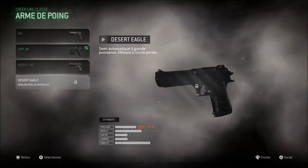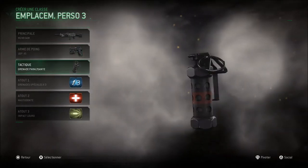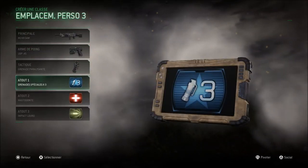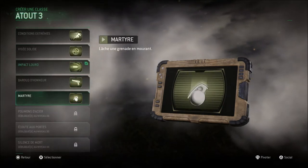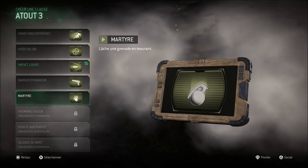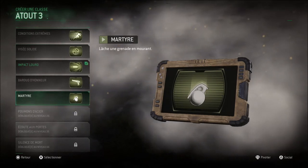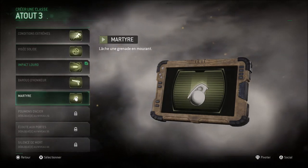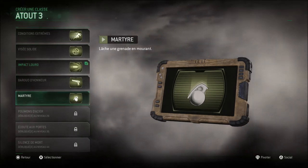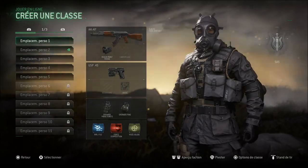Les armes de point, toujours. On attend bien sûr le Desert Eagle — c'était la meilleure arme, le meilleur pistolet. Les 3 grenades : flash, paralysante, fumigène. Ensuite 3 atouts, ni plus ni moins. Avec le légendaire atout Martyrdom. Les puristes vont se dire « oh mon dieu, l'atout horrible est de retour ». Pour les plus jeunes qui n'ont pas connu cet atout — il n'est pas dans les nouveaux Call of Duty — Martyrdom, c'est le fait de lâcher une grenade en mourant. N'approchez pas des mecs que vous tuez dans le jeu, vous allez le regretter : une grenade se trouve sous leur cadavre à chaque fois que vous les flinguez.